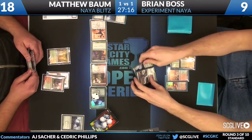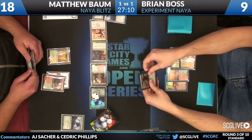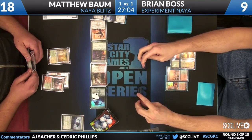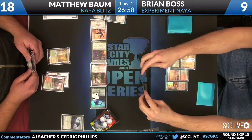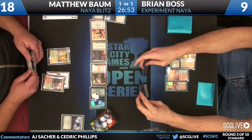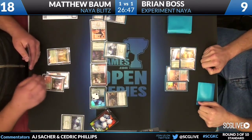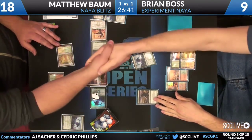You can almost attribute that almost entirely to Burning Tree Emissary, but Experiment 1 and Boros Elite as well. There are some super powerful one-drops. Even the red one-drops are very good. Champion of the Parish is just incredible — Kyle Dombinsky was in the booth earlier playing a Blitz deck, and the first card on his list had Champion of the Parish crossed out at the top. And there's your Rally the Peasants — I will rally all the Peasants. That is going to be the game: handshake and scoop. Matthew Baum, after Brian Boss takes a mulligan to five, is your winner, 2-1.